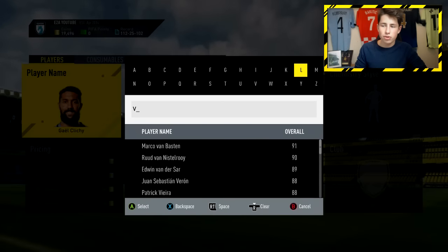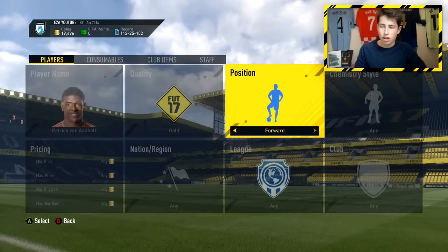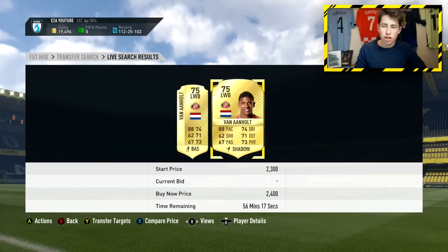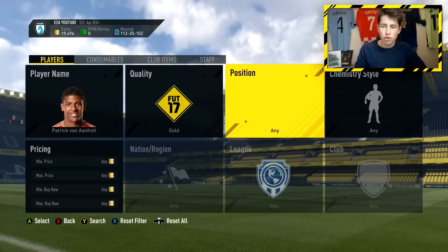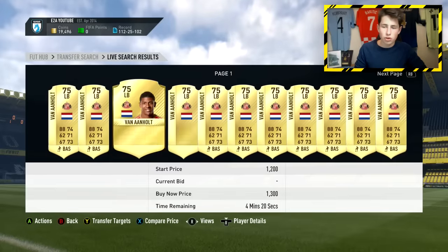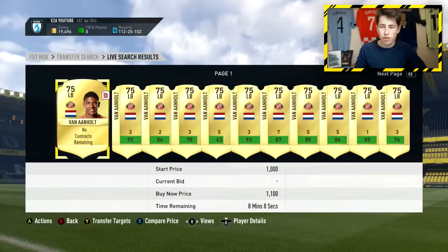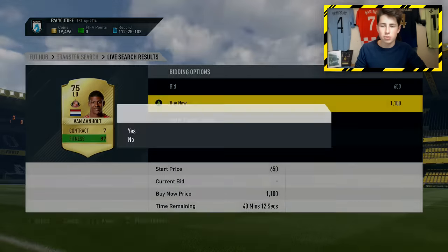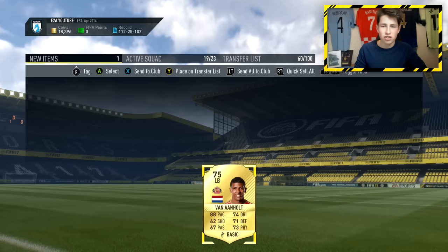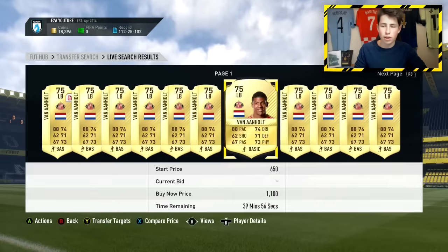Let's also look up Van Anholt. This method works really well with these kind of lower rated cards where they only have like maybe one or two cards on the market in left wing back. He's got two cards on the market — going for 2.4k — and that's a perfect example. All we want to do is look up Van Anholt and try and get him as cheaply as possible. Should be able to get him for around 1,000 coins and then convert him. Van Anholt is very quick — one of the more overpowered left backs in the Premier League.